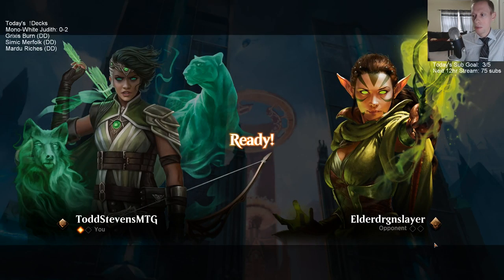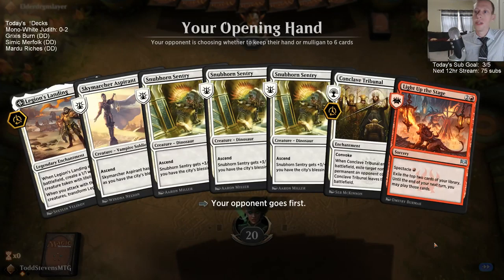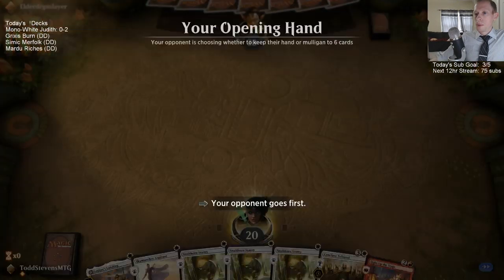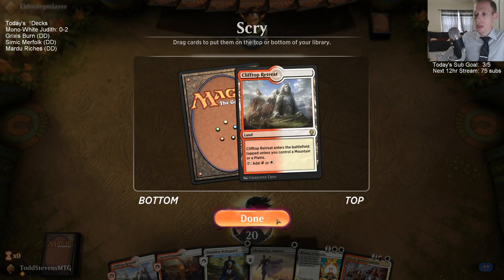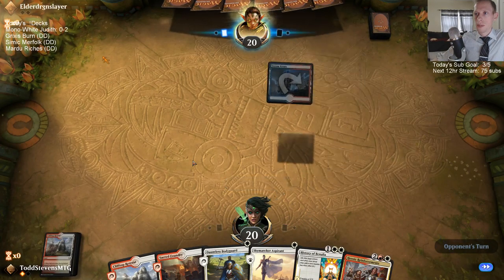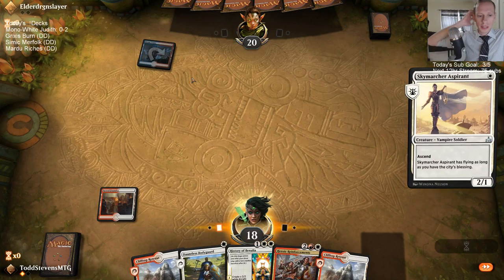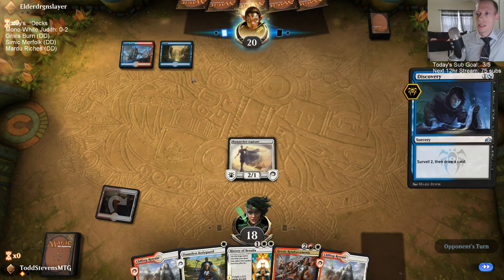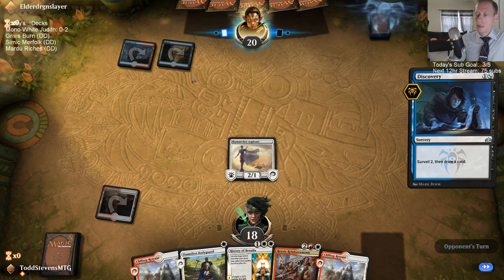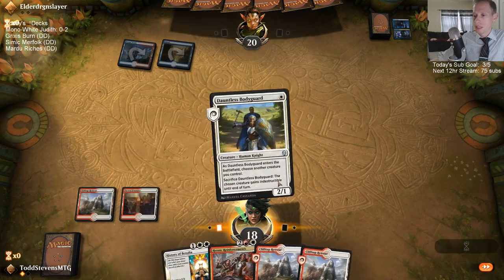Let's just keep our main deck. What card from the set has surprised me the most? Probably Hydroid Krasis — I thought it was okay but nothing special. I thought it was just going to be too expensive to really make it work, and it's just the best card in the set. Tithe Taker is kind of a little expensive at two mana. The card we could be playing there that's a little surprising we don't have would be Adanto Vanguard.